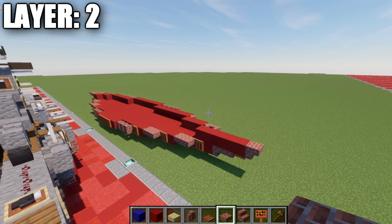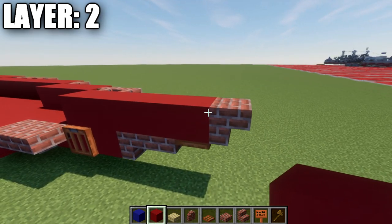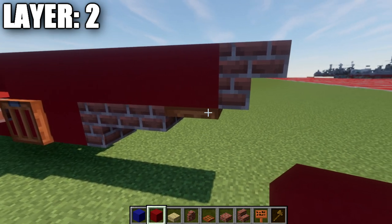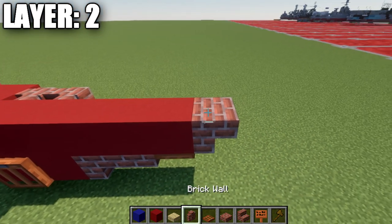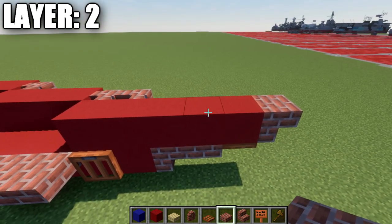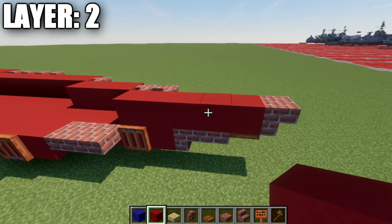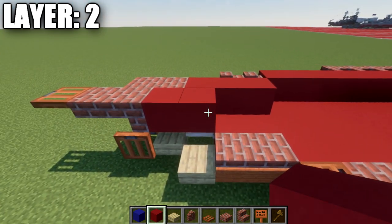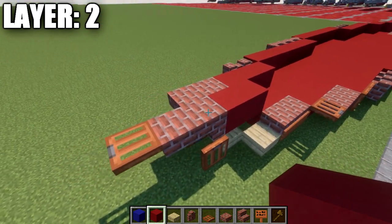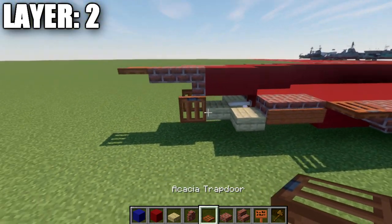Alright guys, moving into our next layer — layer number 2. For layer 2, we're going to start off by doing our centerline. Starting from the front, we're going to place down a red concrete block on top of this acacia wood trapdoor, and coming off that block place down a brick upside down stair going forward. Going back from this red concrete block, place down 4 more for a total of 5. Then go to the back of the ship: on top of this end rod, place down a red concrete block, a second block back, a brick upside down stair, a brick top slab, and an acacia wood trapdoor on the end.